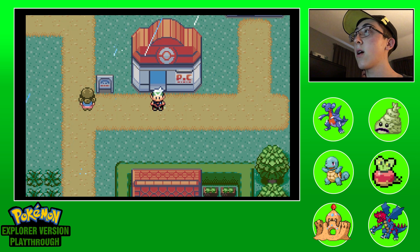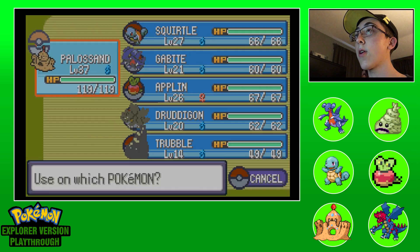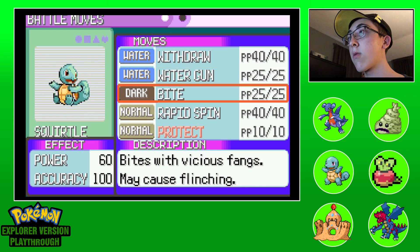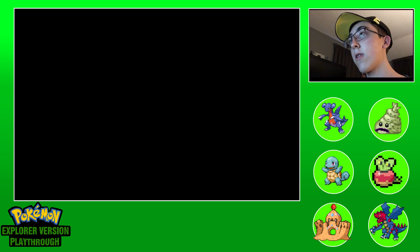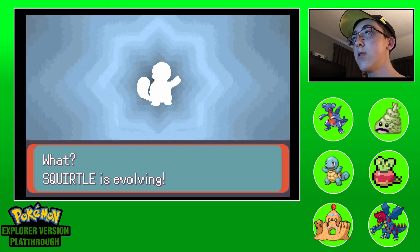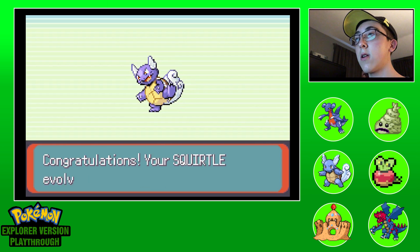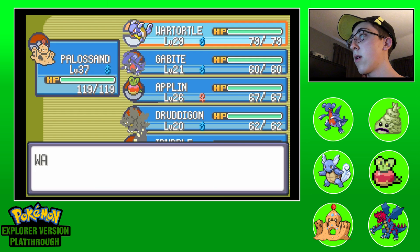Okay guys I am back. One thing I did was go to one of the shops that sells Rare Candies - we leveled up Palisand to 37. I caught a new Squirtle and we're gonna evolve it. It wants to learn Protect - that's actually really good, yes, let's get Protect. That's way better than Rapid Spin for us, so that'll be good for blocking Earthquakes. I think we got a chance with a Blastoise and Palisand at beating Gym Leader Tyler.